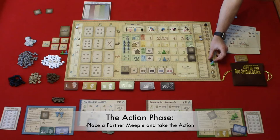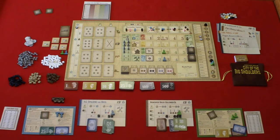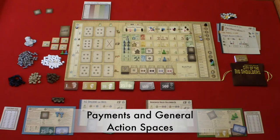Then we move to the action phase. In turn order, you are going to place one partner meeple and take the action, continuing around until all partner meeples are placed. The action cost is always paid by the company treasury, not the player treasury, during this phase. Look at the top left corner of the action space to see the type of payment. The types of payments are: bank to player, company to player, company to the bank, bank to the company, and company to stockholders.